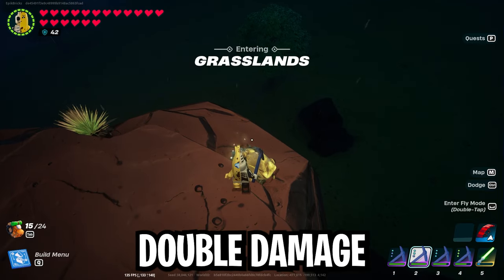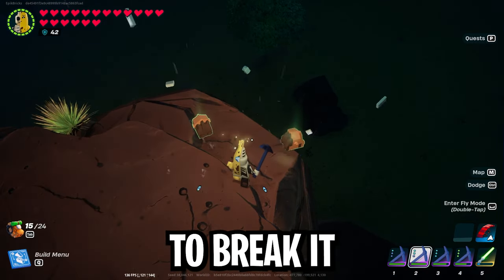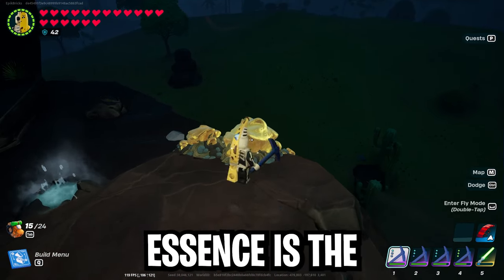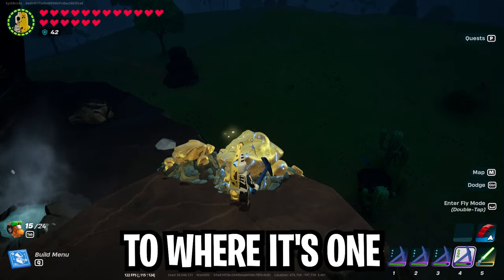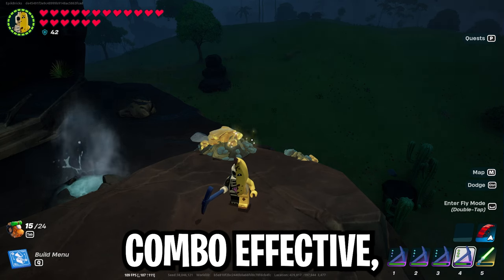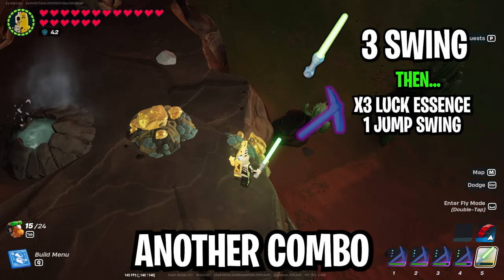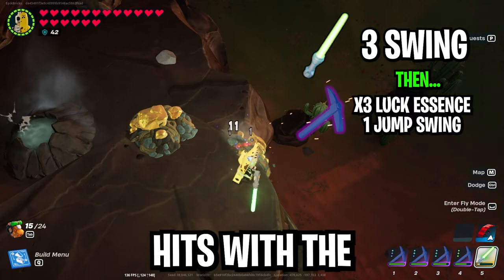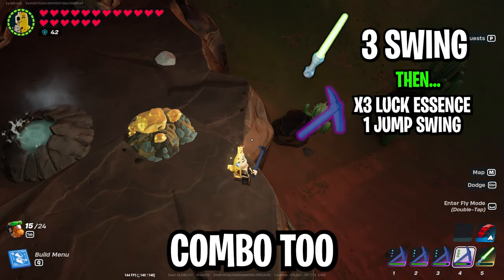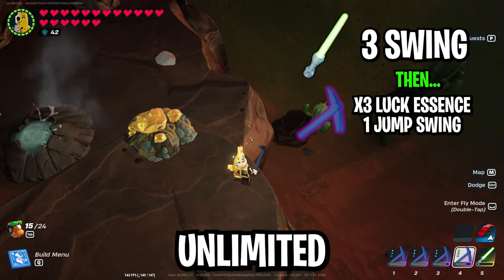You might ask why not use double or triple damage? Well, if you do, a jump attack will break it in one hit and you won't get the benefit of using the luck tool. One damage essence is the perfect amount to get it low enough that the triple luck finishes it in one hit. Since you only need one damage for this combo, fill the other two slots with durability for more uses. Another combo is three hits with the lightsaber and then one jump swing with the triple luck — only four total swings, and three of them are from the lightsaber which has unlimited durability.